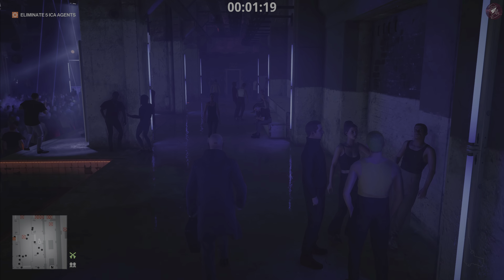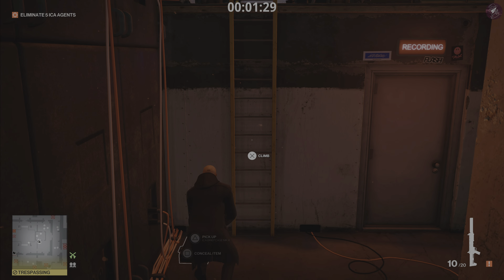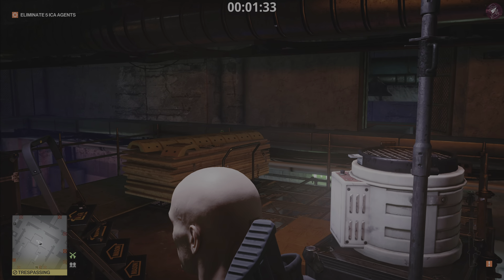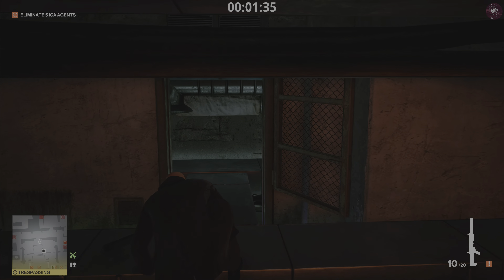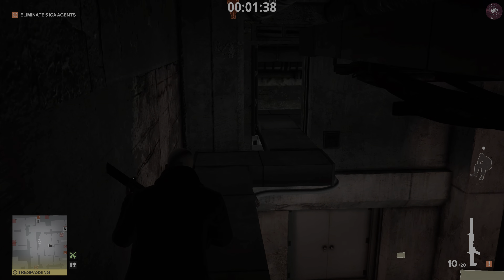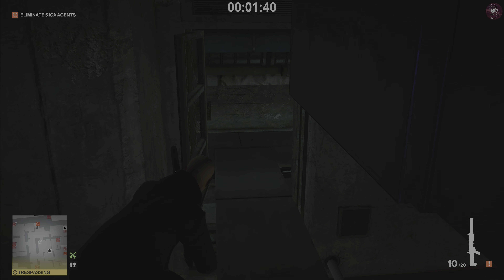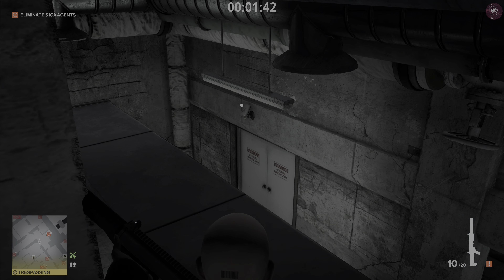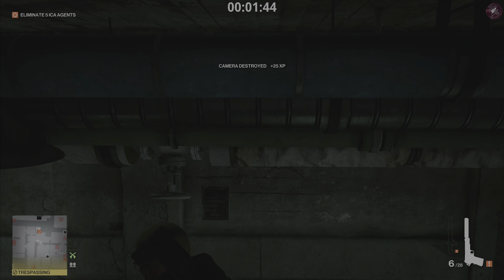We actually figured out a strategy for this on a live stream a few days ago, but I decided to try something else I had in mind regarding the meeting and it worked out straight away. I repeated it a few times, it was consistent, so I recorded it. We need to take out the shotgun once we come to this area, leave the briefcase in the corner, climb the ladder, and take out the camera above the door just in case we get spotted by it a little bit later on.